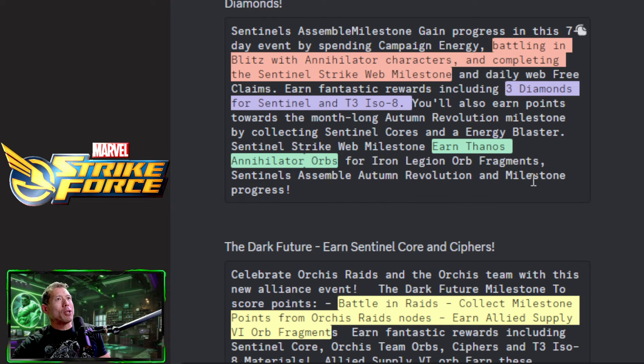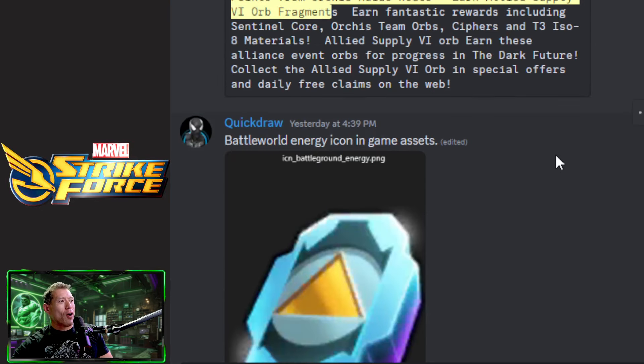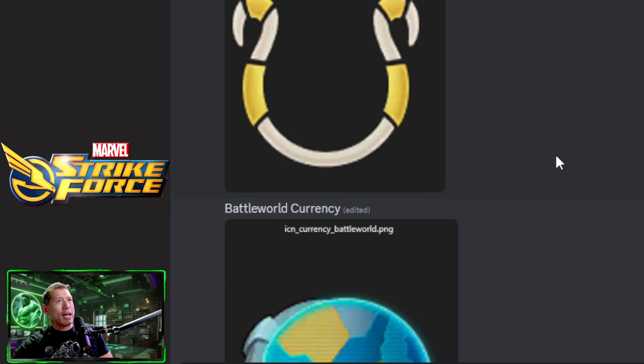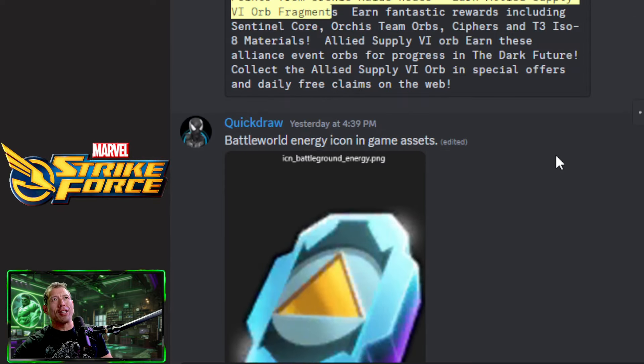On the web milestone you can earn Thanos Annihilator orbs, Iron Legion orb fragments, Sentinel Assemble Autumn Revolution, and milestone progress. There's also an alliance milestone where you can earn fantastic rewards including Sentinel Core orbs, team orb cyphers, T3 ISO-8 materials, and more. As far as Battle World icons in the game files, there looks to be an energy icon, a Dark Dimension 8 frame, and some currency for Battle World.